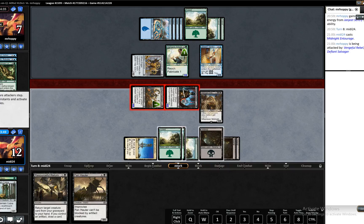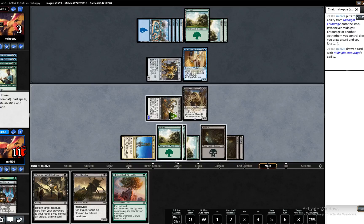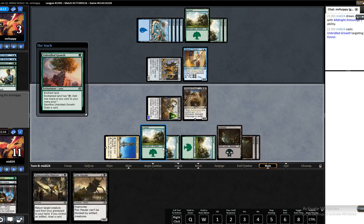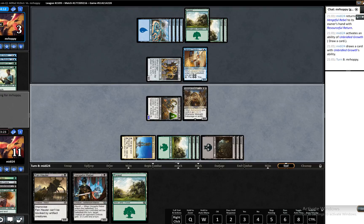Our opponent's in really bad shape there. He only has one card in hand and he has to block here as well. That's fine — we get to draw a card. We can Resourceful Return to get back the Rebel, sacrifice the Unbridled Growth, draw a card and pass. We're so far ahead here it's not even true.